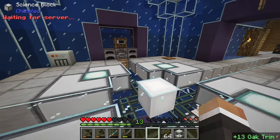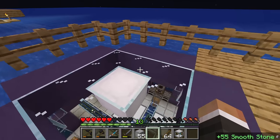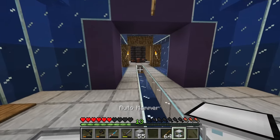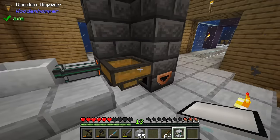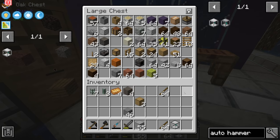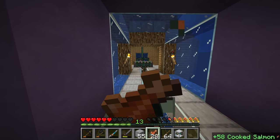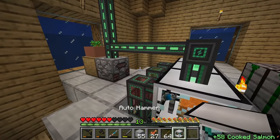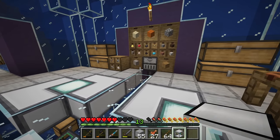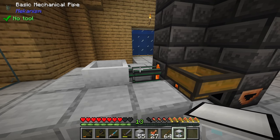For us, one of the best things to do with the auto hammer is probably automating lava production. Right now we're generating granite, andesite, and diorite with the cobblestone generator. We can take that cobblestone, granite, and andesite from the drawers, send them to the auto hammer to be crushed, then send the crushed material to the fired crucible, completing the automation of our lava production.